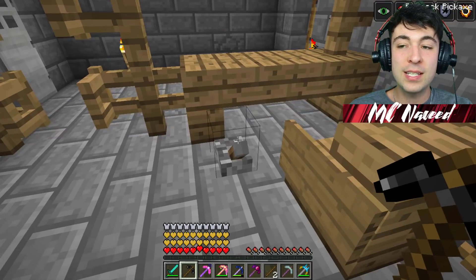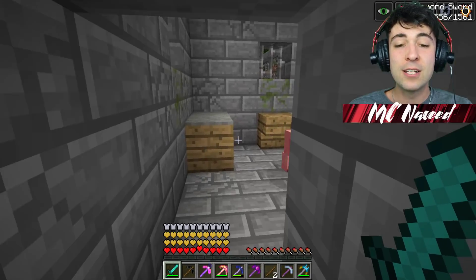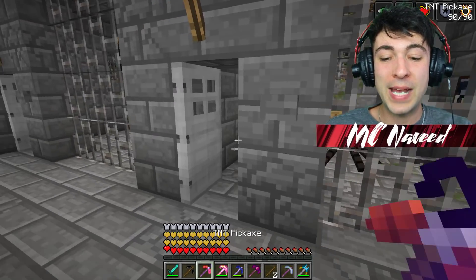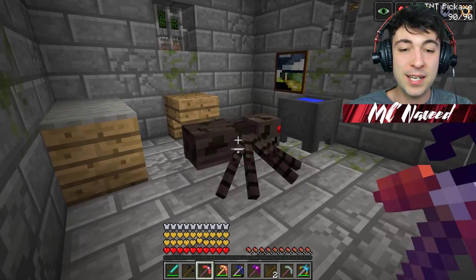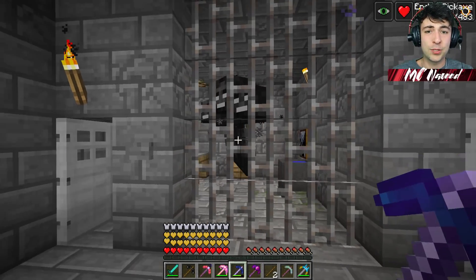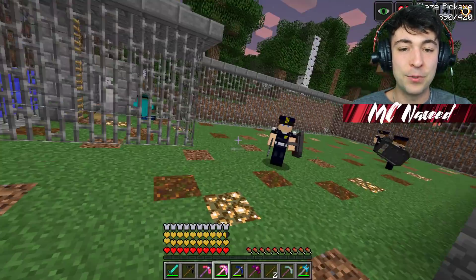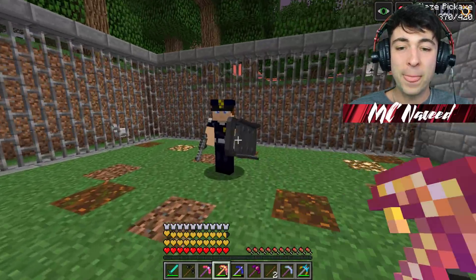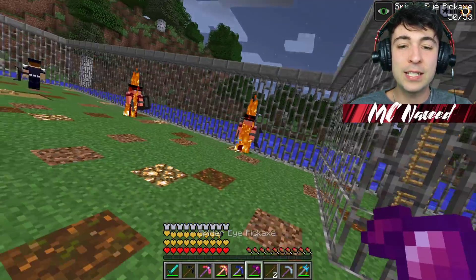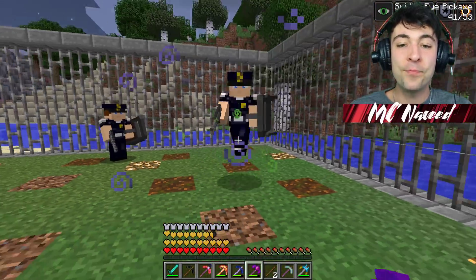Now I do know if we press this lever, it opens the front gate, and if we press this one, it opens all the prison cells. So let's find out who's inside. We have a pig — what did he do? Steal some wheat or some carrots?